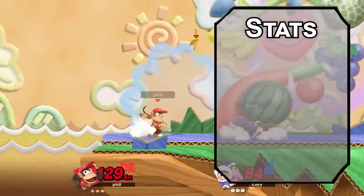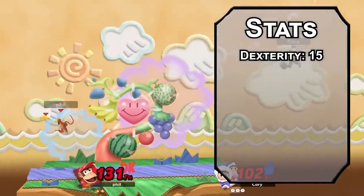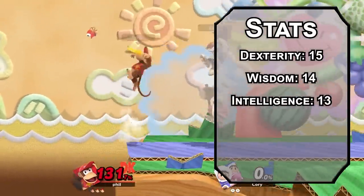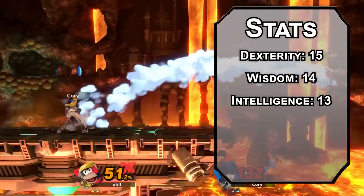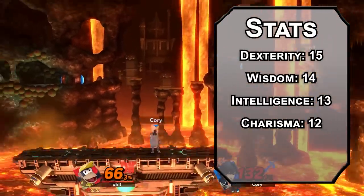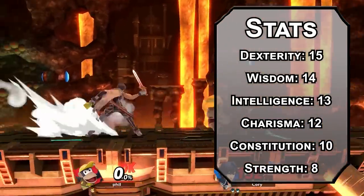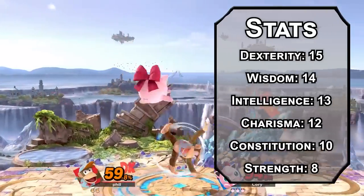Dexterity will be number one — Diddy needs those backflips and cartwheels. That'll make you say, Hoo-ha! Wisdom next; Diddy gets along great with the animals, even the ones who don't wear hats. Intelligence after that; despite living in a treehouse, Diddy is using some pretty high-tech stuff. Follow that up with Charisma — everyone loves Diddy, and he's so good at guitar it kills people. Constitution is a bit low. Diddy's melons aren't very big and we'll dump strength. Donkey and Chunky can do the heavy lifting. Diddy is here to eat bananas and shoot peanuts, and he's all out of bananas.